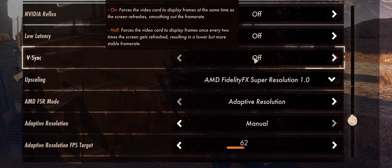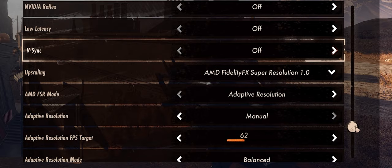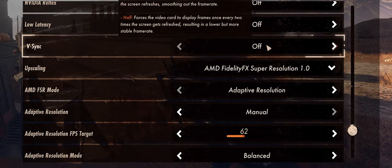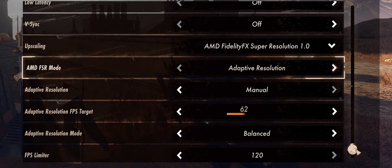We will be turning NVIDIA Reflex on in the NVIDIA control panel instead. If you have a G-Sync monitor, you want V-Sync turned on globally in the NVIDIA control panel — you always want NVIDIA's V-Sync running. And you want to turn V-Sync off in every single game's settings; that's really the only way to make sure G-Sync is working. I have a G-Sync monitor, so I have V-Sync turned off in-game. If you have a 60Hz monitor, you can turn V-Sync on — it will just limit your frames at 60 FPS for you.